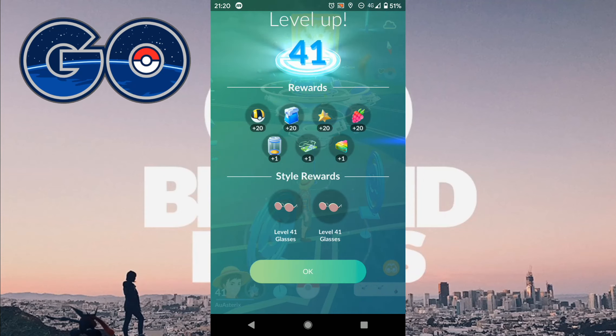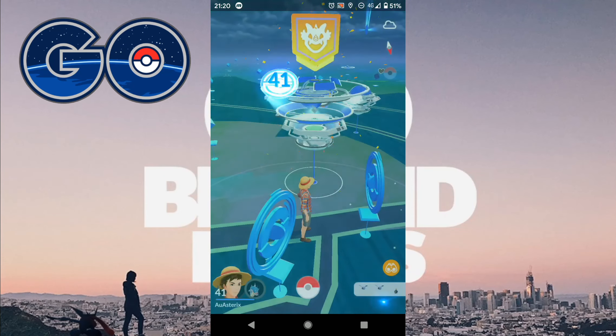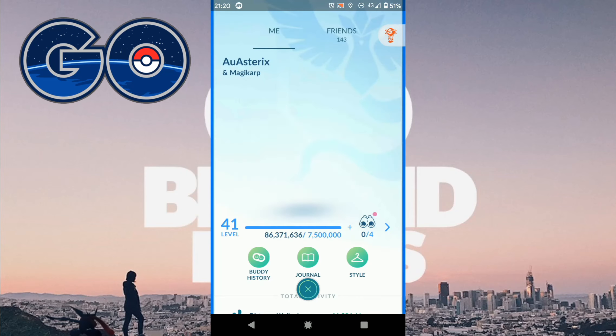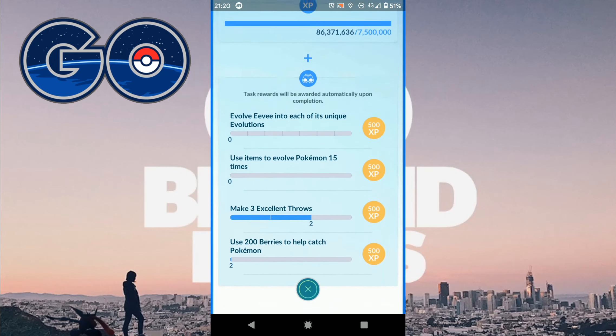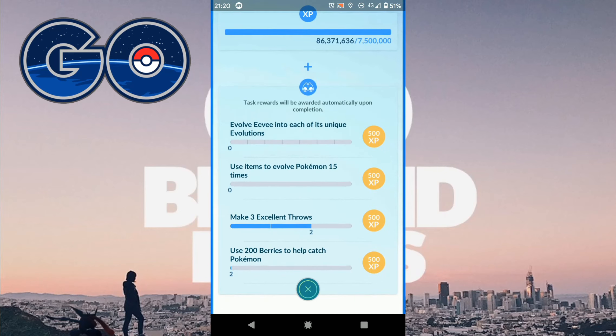Outstanding — got a few items there. The most interesting item is an extra large Rare Candy. I don't know what I'm going to spend that on. Now let's have a look at the tasks for level 42: 7.5 million XP, evolve Eevee into each of its evolutions, use 15 items to evolve Pokemon, make three excellent throws, and use 200 berries to help catch Pokemon. None of those are very tricky — it'll just take a little bit of time.